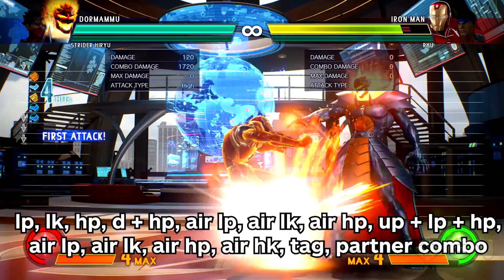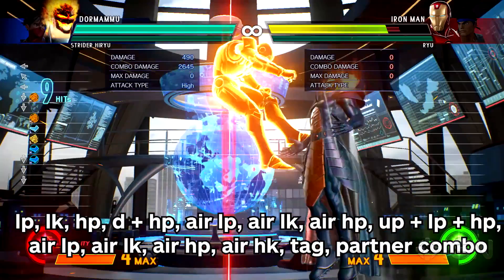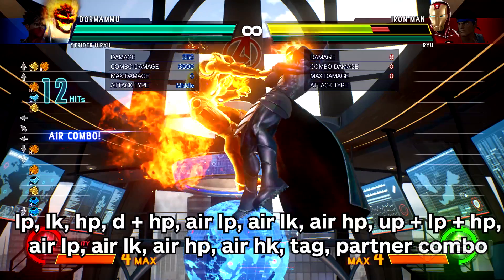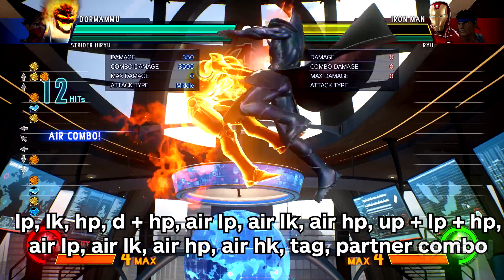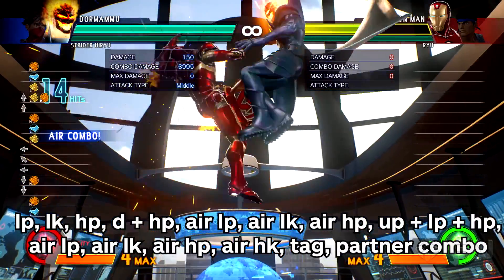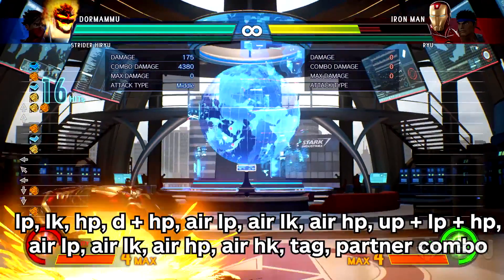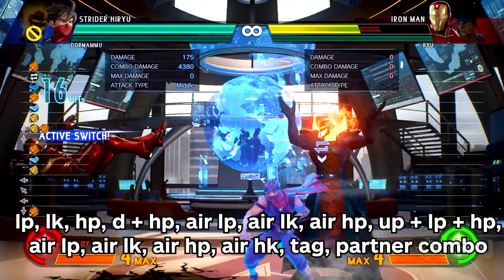Light Punch, Light Kick, Hard Punch, Down, Hard Punch to launch. Then in the air: Light Punch, Light Kick, Hard Punch, Up, Light Punch and Hard Punch at the same time to dash upwards. Then Light Punch, Light Kick, Hard Punch, Hard Kick. Tag, and then finish it off with your partner.